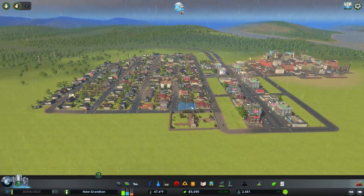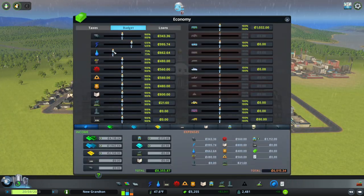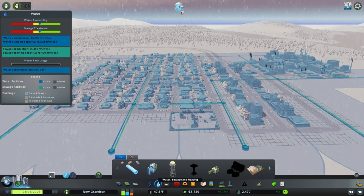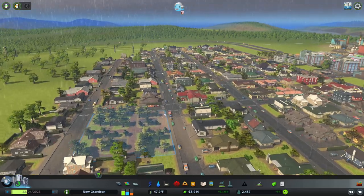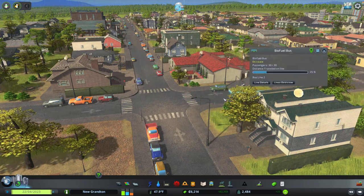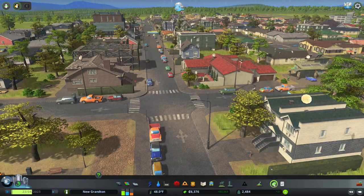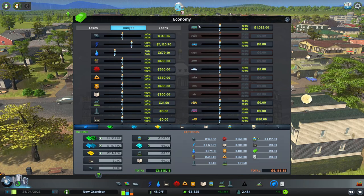That should have sorted out the water and the power — we'll just double check. It's time to edge that up a bit. We are adding more and more to our town. We'll stick that up to 80% again. Is that going to be enough? We might need to increase that further. Look at all that — all these houses are just upgraded. It's so pleasant down here. There goes our biofuel bus — you are absolutely jam-packed.